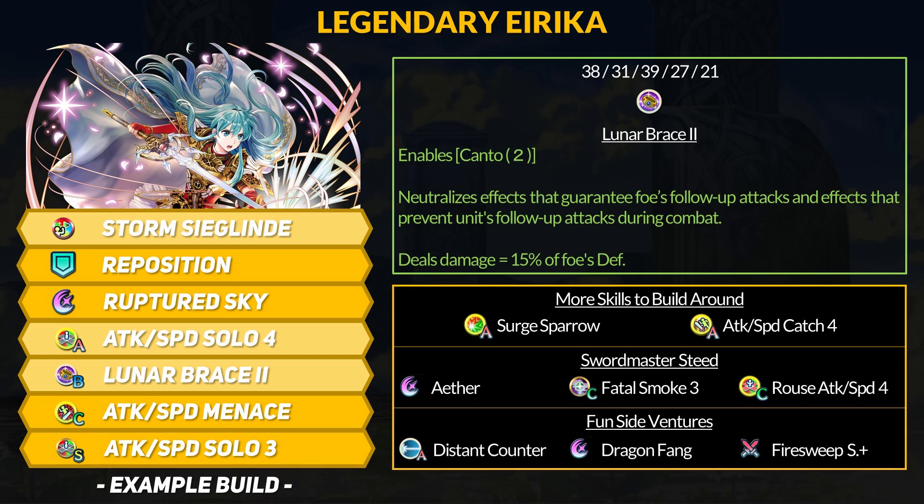Overall, Legendary Erika isn't doing anything super new but, like Legendary Ryoma, she brings infantry skills to the cavalry class. Very nice to find, pretty easy to build around, and Canto is busted as usual.